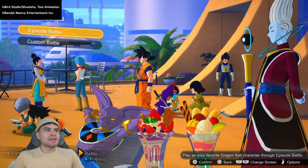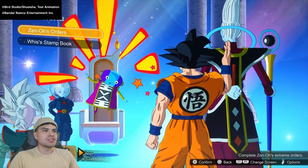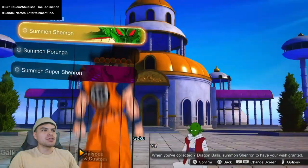Alright, so we're here in the main menu. We just want to go to the right, keep going until you go into the Shenron menu, which should be right here.